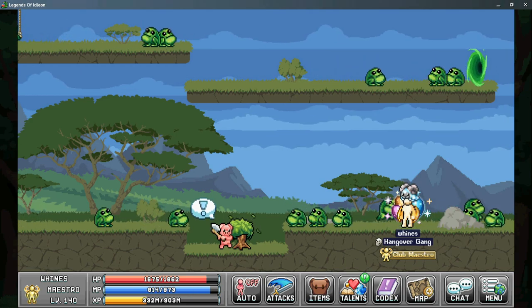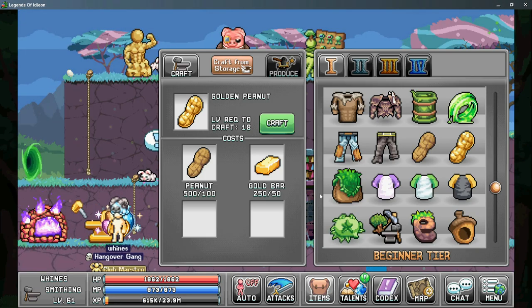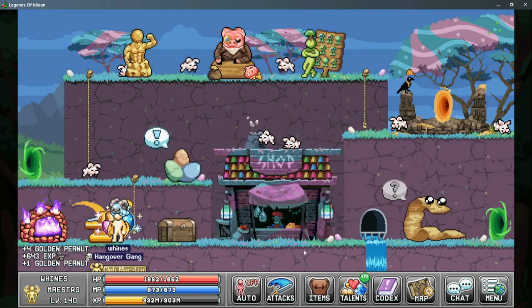Pick up the recipe and head back to the Anvil in town. With your new recipe, open up the tab and start making Golden Peanuts. The Golden Peanuts require 100 Peanuts and 50 Gold Bars each, and the quest requires 5 of them. So craft your 5 Golden Peanuts and then head back to the Rock.